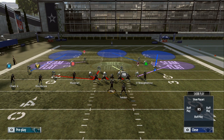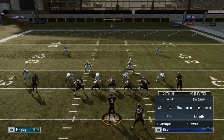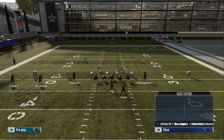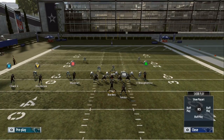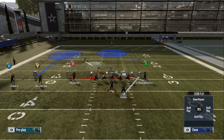Welcome back to another Madden 19 fire tip video. Today I'm gonna show you how to use post-patch concepts, how to man up people, and a couple key things in the game that a lot of you might not be aware of. I've got blitzes dialed up — a full three-play scheme out of the nickel, big nickel over G, three-four, and the four-six bear, mixed in on first, second, and third down. The ebooks are in the description.